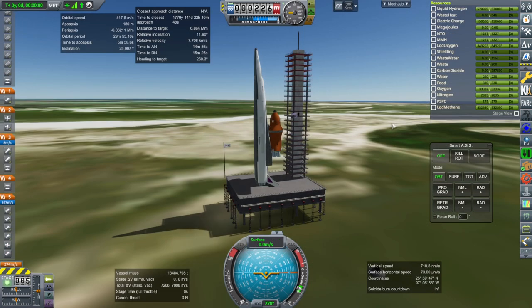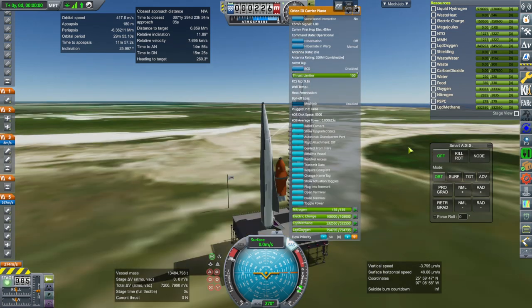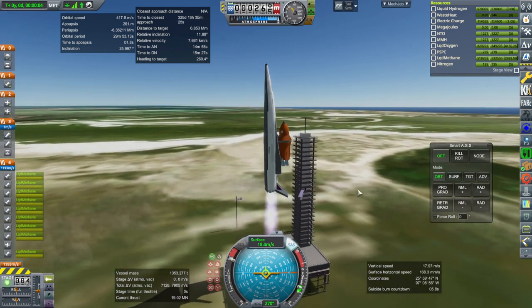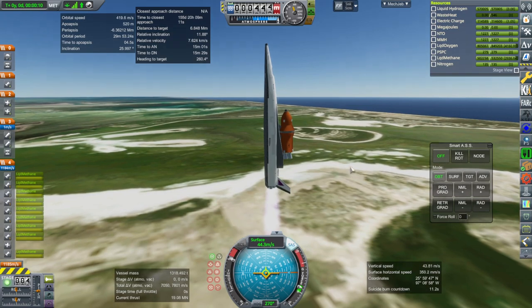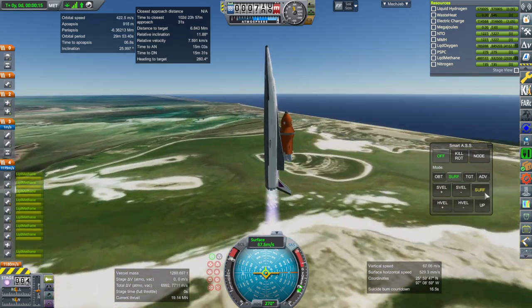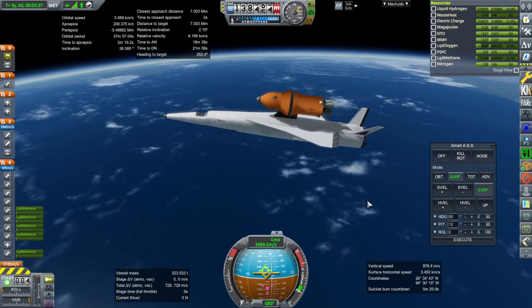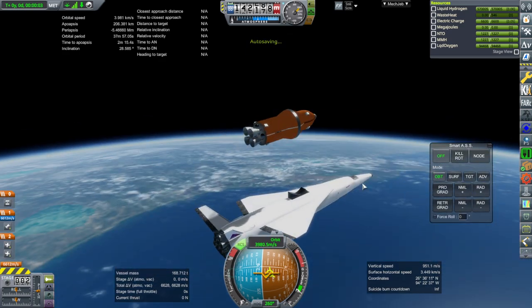Okay, here we go for number two — throttle up, SAS on, aim camera, and ignition. Launch and off we go again — still rocking though. At least we don't have all the wiggling like I did when I tested this in 1.12 — there was a lot of wiggling when I brought the rocket out. Shut down and let me take a peek — that's not a whole lot we're reserving, so it's probably about right. Back to the upper stage.